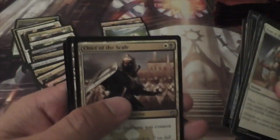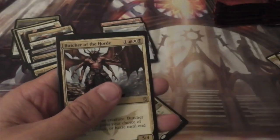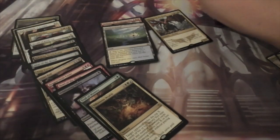Alright, we have a Chief of the Scale, Opulent Palace, Nomad Outpost, and a Butcher of the Horde. This is one of the rares that I wanted to see, because he is clearly very powerful and he's in one of the more obvious new Standard decks — the one that I'm planning to be playing.